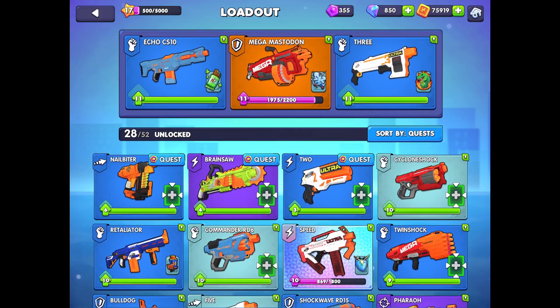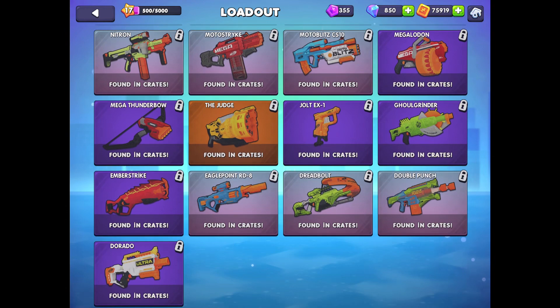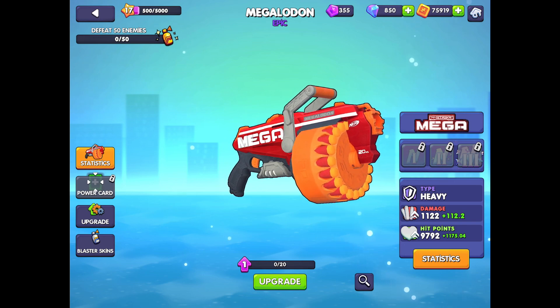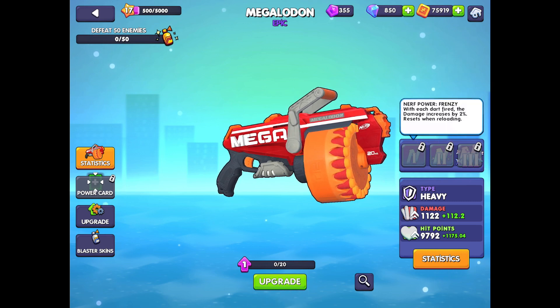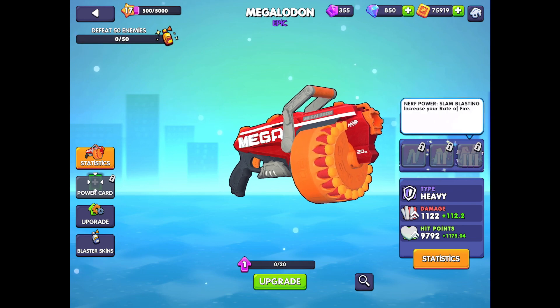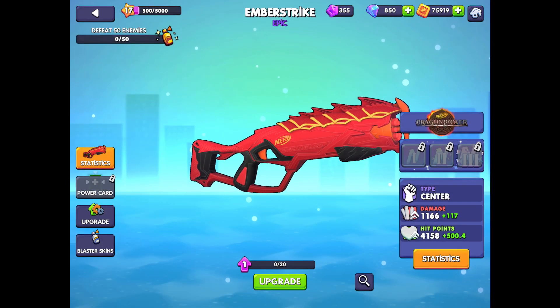Let's compare the Ravonix to other level 1 heavy blasters so that we can look at the significant differences. First, the Megalodon from the Mega Series. Most of the stats are very similar, however, the Megalodon has got a smaller clip by 10, a lower range, and a significantly longer reload time of 5 seconds compared to 2. Powers-wise, this blaster has scaling damage which resets when you reload, it's got that nice mega front shield that reduces damage, and finally slam fire, which is fine. It's not as good though — it doesn't touch the Ravonix.